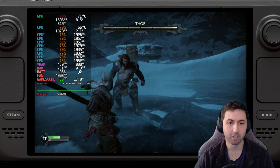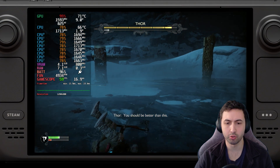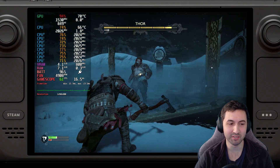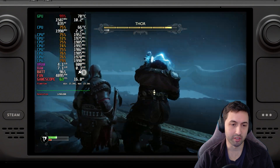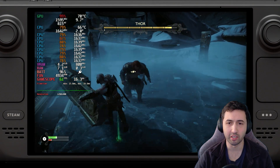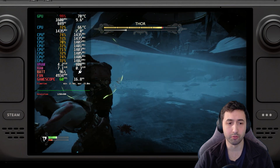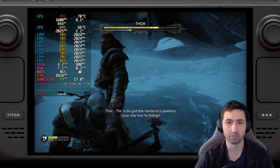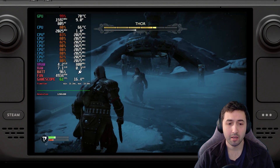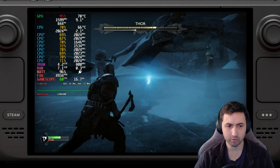As a starting example, I'm showing Midgard — the beginning of the game. When I showed the Steam Deck live the other day when the game just released, this was the first section and it was running even better than the original God of War. We were getting consistent 40s to 45fps on the Steam Deck, which is nice, but I was wondering what about other levels.